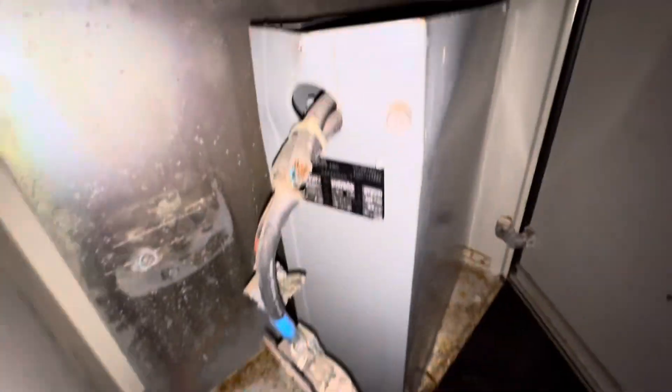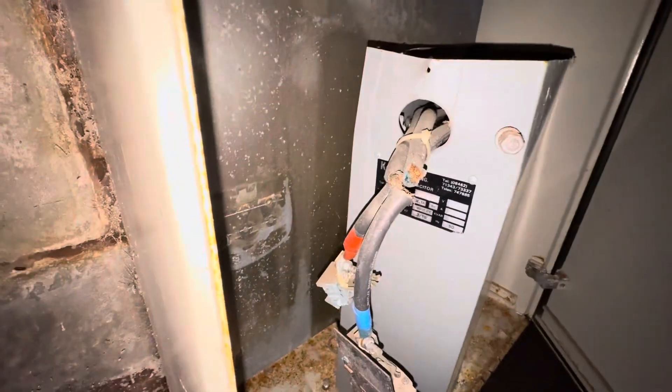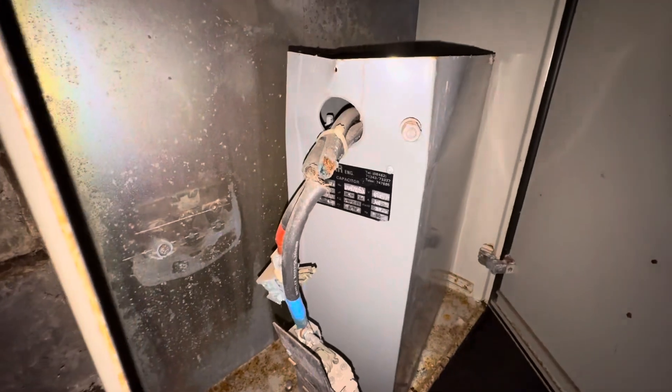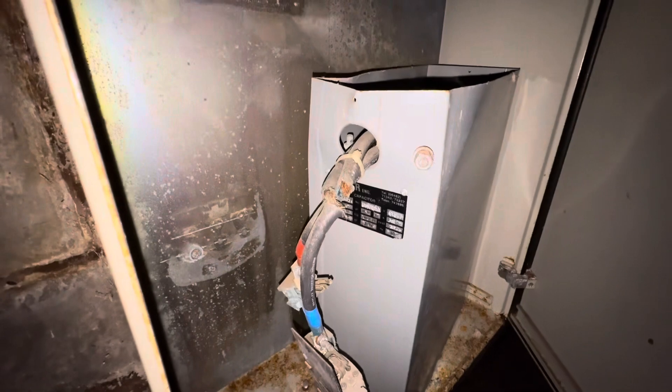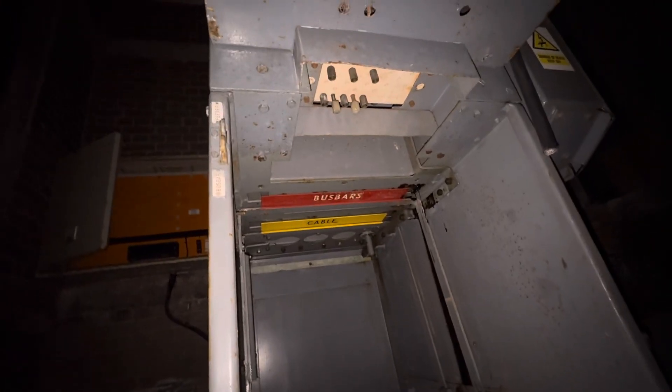This looks like a battery pack at first, but actually it's a capacitor. This would have stored a huge amount of voltage and high current — it would release 160 amps. So this is a capacitor, and here are the busbars and busbar cables.